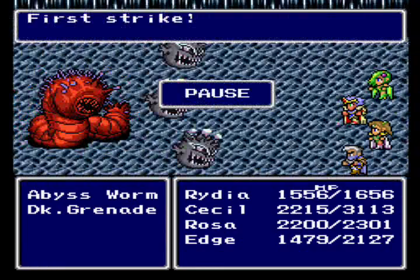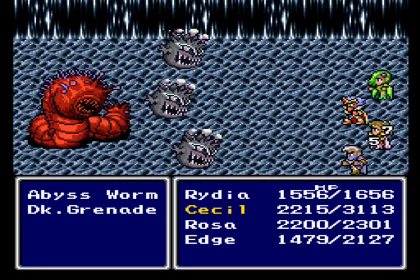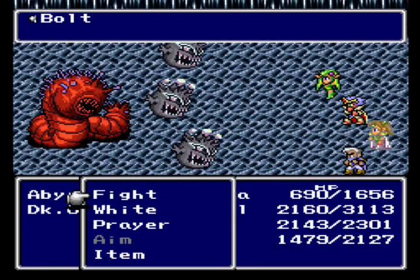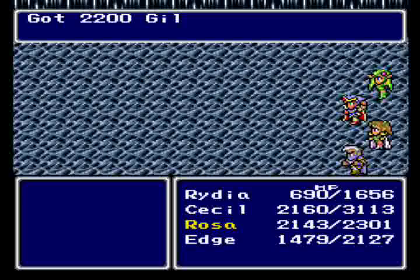Here are a couple other new enemies: Abyss Worm and Dark Grenades. Dark Grenades are another enemy that you can win the Bomb summon from. Abyss Worms are susceptible to fire, but I'm not going to use that weakness. What I want to do is get to Radia's turn and cast a weak Bolt spell on one of them — that'll cause a chain reaction, killing all the enemies in the battle, making it much easier. I was actually already aware of that, but someone reminded me too, so thanks a lot. Let's keep going.